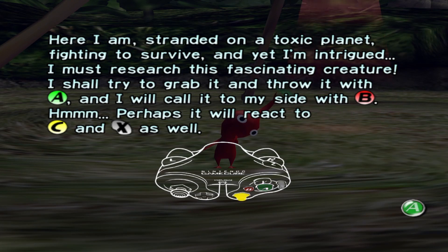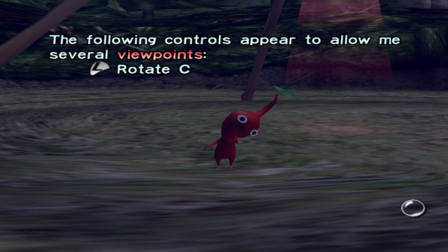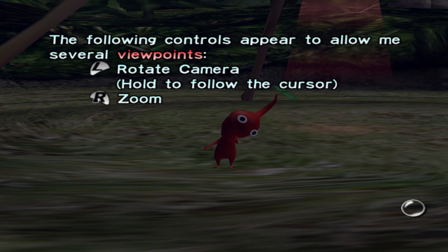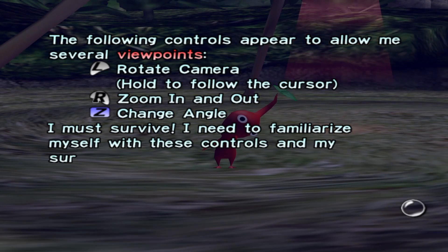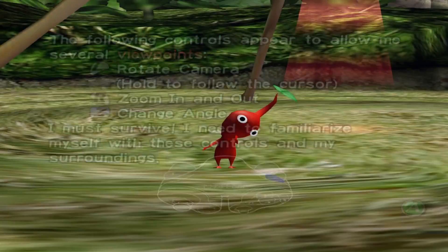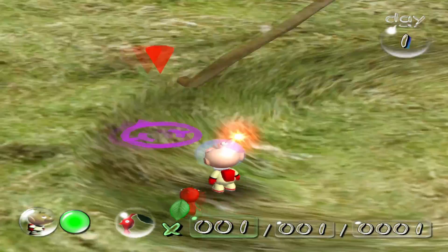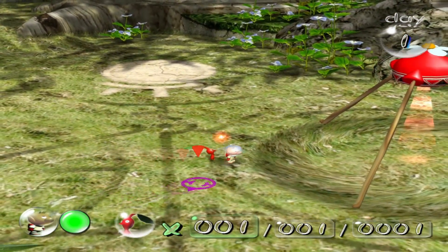Perhaps it will react to C and X as well. The following controls appear to allow me several viewpoints: L to rotate camera, hold to follow the cursor. R to zoom in and out. Z to change angle. I must survive — I need to familiarize myself with these controls and my surroundings. Alright, there we go, that's zooming out. I figured it out, so I can actually see where I'm going.